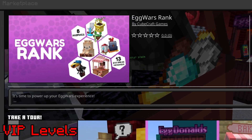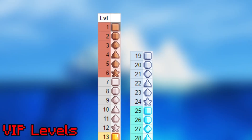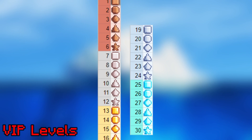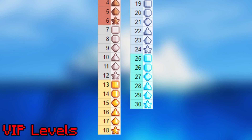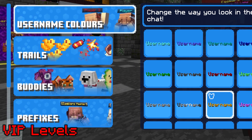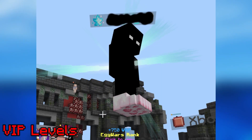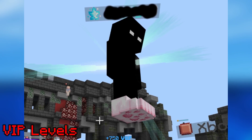VIP Levels. Like most Bedrock servers, CubeCraft features microtransactions in the form of ranks and loot. Those who buy these things are rewarded with VIP levels, with level 1 being default and level 30 being the highest. Each level contains new perks, each better than the level before. These perks can be trails, username colors, and just about any kind of loot you can think of. VIP level 30, which costs over $200, gives users the ability to fly.